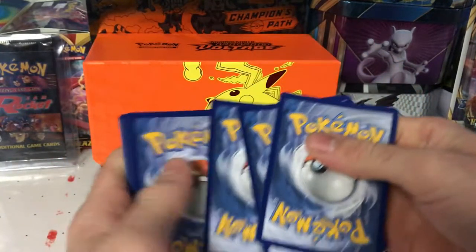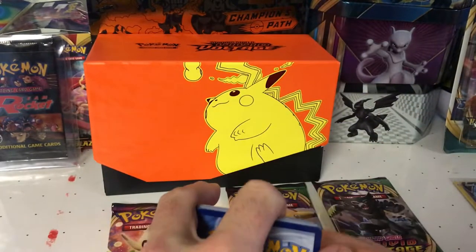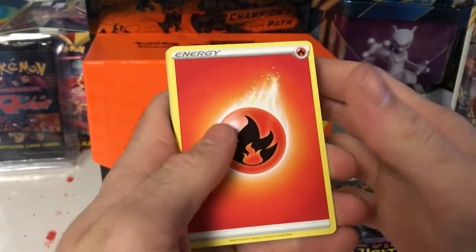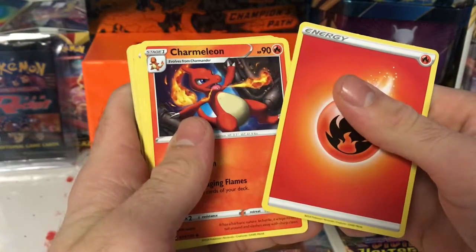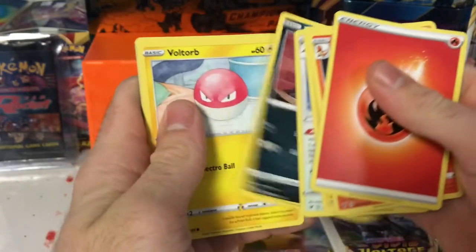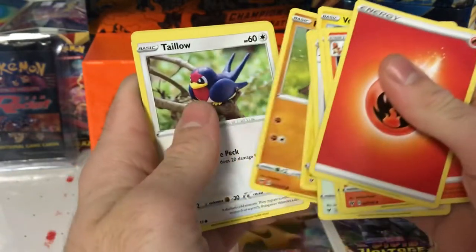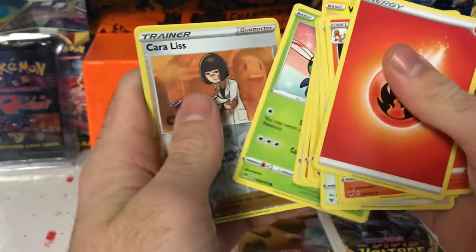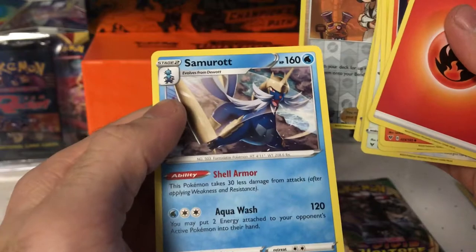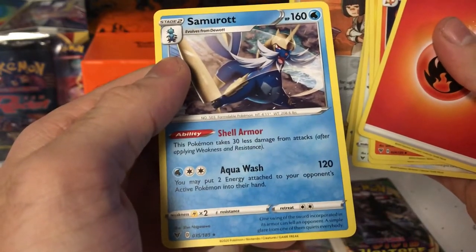Pack five: Leaf Energy, Grass Energy, Fire Energy — fire pull, let's go lemons! Charmeleon, Pincurchin, Thwackey, Phanpy, Voltorb, Rockruff, Talonflame, Yanma, Cramorant reverse, and we got a non-holo Samurott rare. Alright, we started off strong, lemons — now let's try to finish off strong and get more than two pulls out of these eight packs.